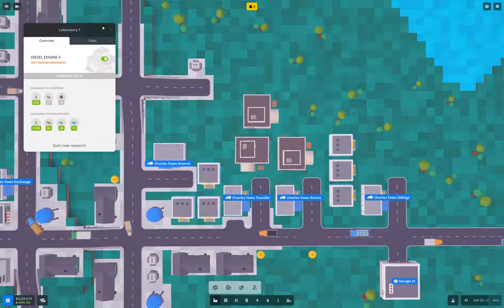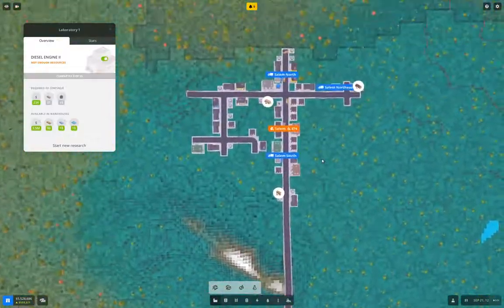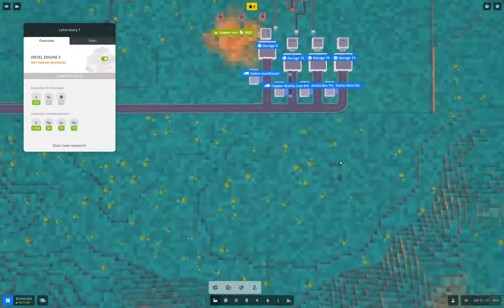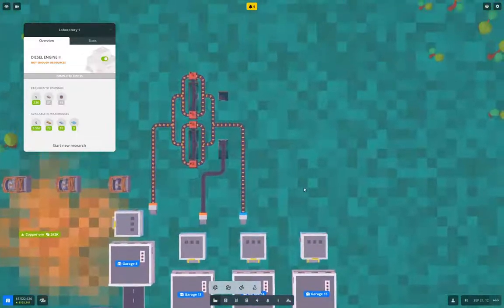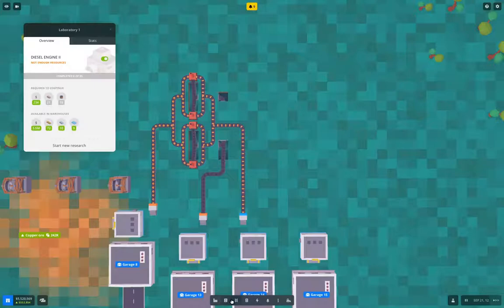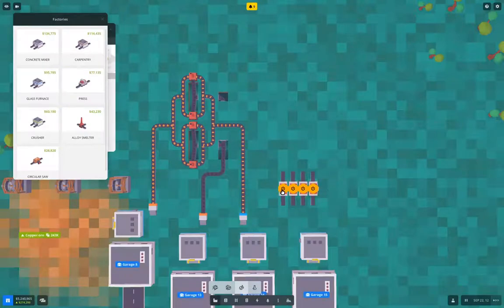Now I need to bring iron bars and copper wire in here. Let's start with copper — we're making copper wire up here, aren't we? No, we're not. Okay, we need to make copper wire. I need a factories press. I'll put it this way — one, two, three, four — that's more than we need.